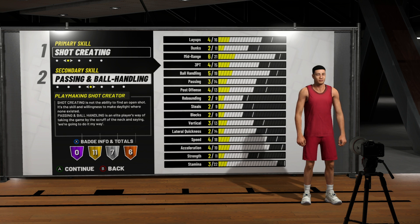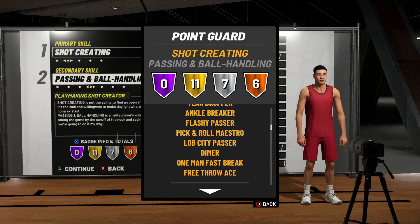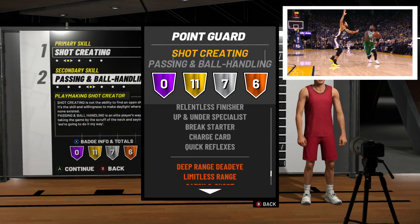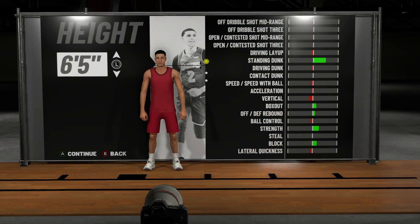By selecting Point Guard I don't have to worry about any of that. Now for the archetypes, I selected primary Shot Creating, secondary Passing/Ball Handling. I know a lot of y'all are going to say Kyrie's actual archetype is more similar to Play Sharp, but I feel like choosing that restricts you to just breaking ankles and shooting threes. Whereas with the Shot Creating build it's a lot more versatile — it opens you up to step back jumpers, spinning jumpers, and your ability to finish at the rim is far better.